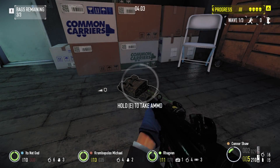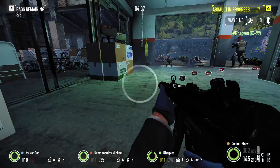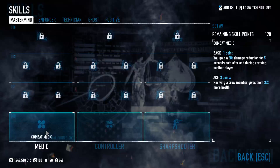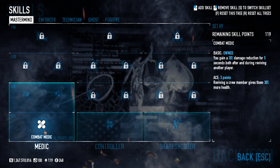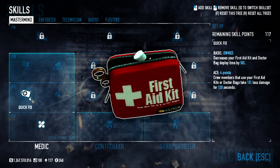How do first aid kits work? This is the second part of a series of videos on how equipment in Payday 2 works. Click the button up in the corner for part 1, where I talk about doctor bags. Speaking of doctor bags, in the same tree you unlock that equipment — the medic branch of the mastermind tree — there's another type of equipment available: the first aid kits.